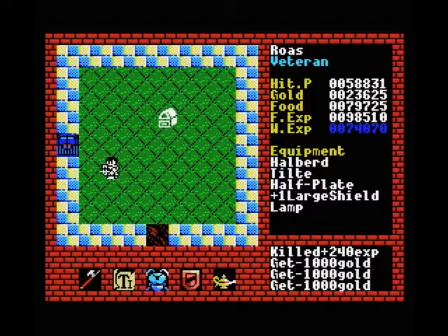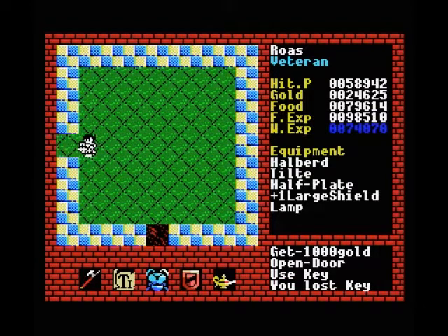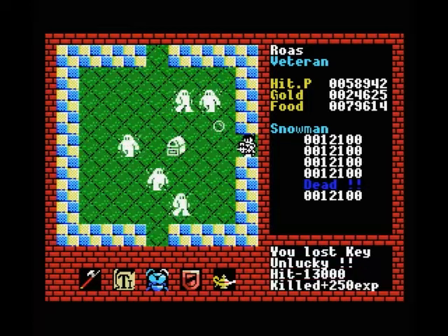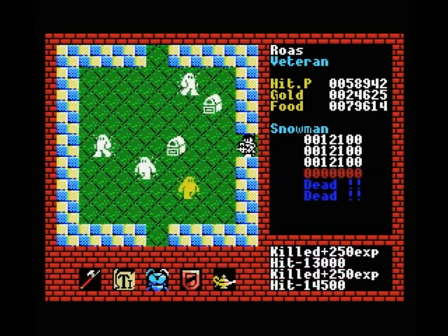Three thousand damage feels like a lot, but at this stage it really isn't. Any damage you can avoid is beneficial of course. Now these snowmen will do a lot of damage to us, but they drop poison anyway, so let's just get rid of them quickly.